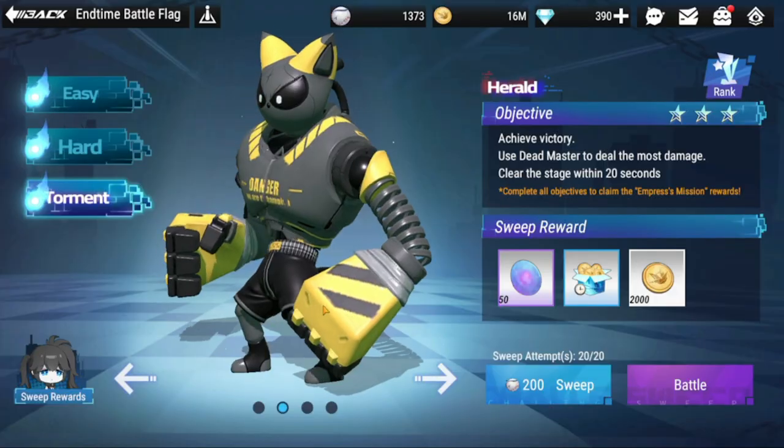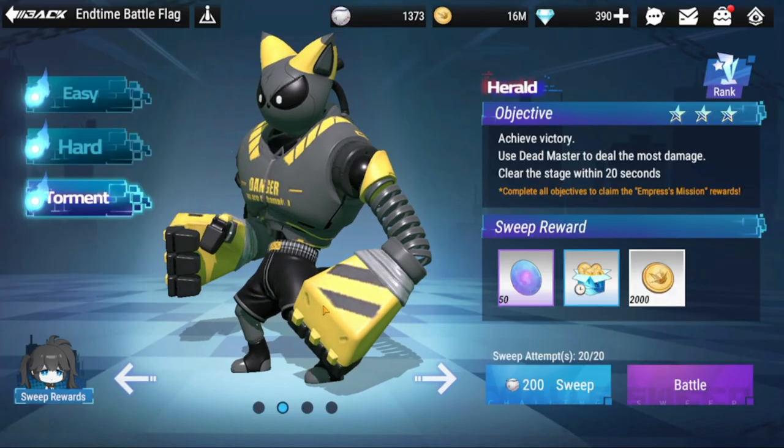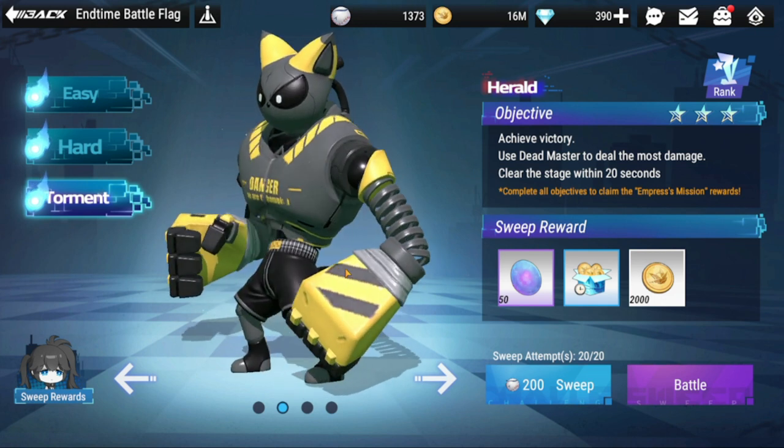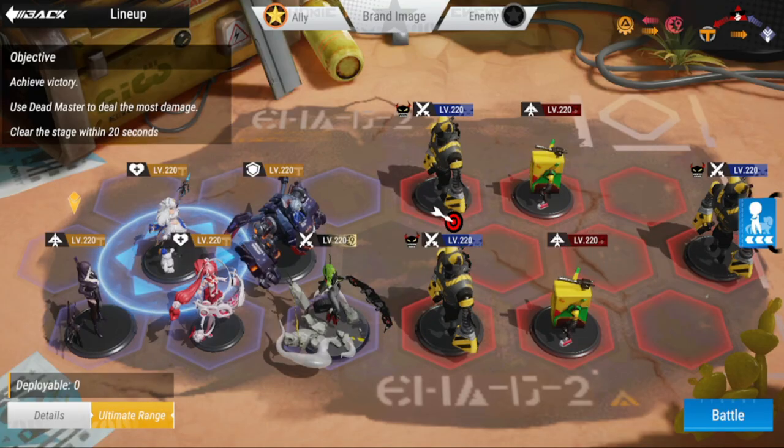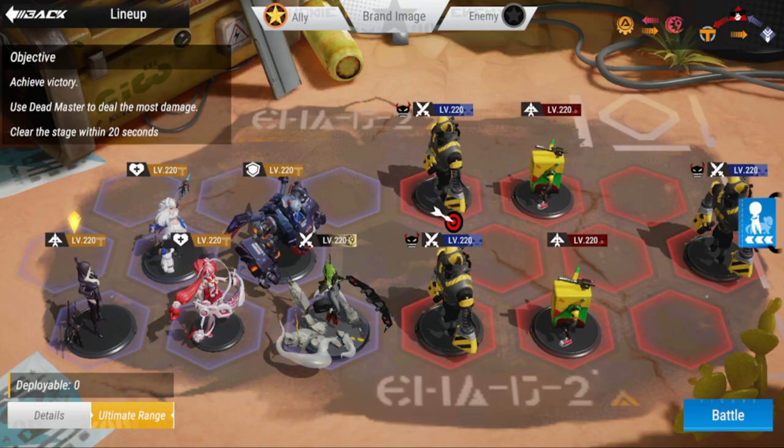For your Torment stage we will have several lineups to check out — not really different combinations, but different positions to be placed. Let's try the first option. This is just about placements; you won't be needing Sani in this stage.